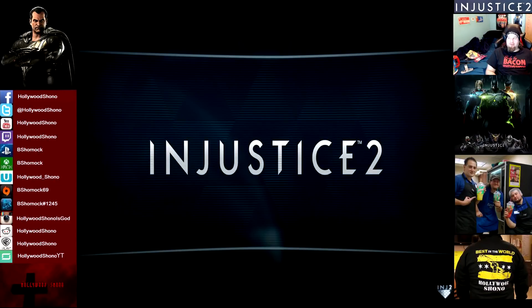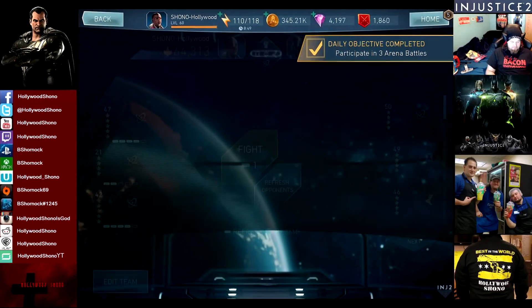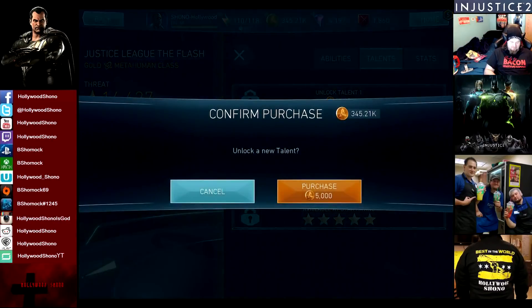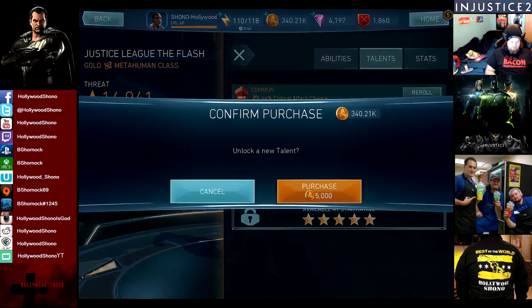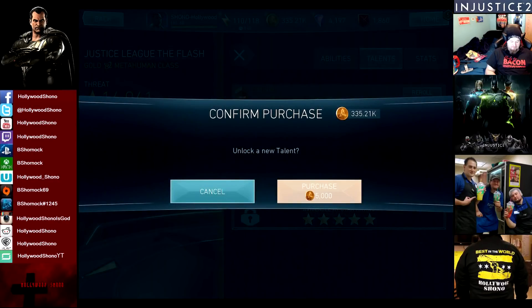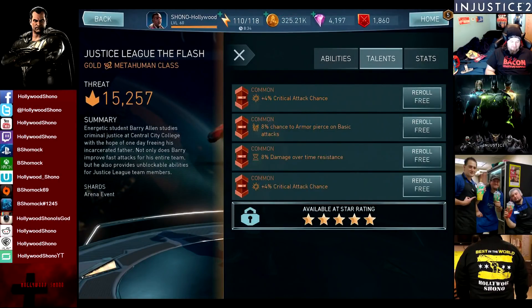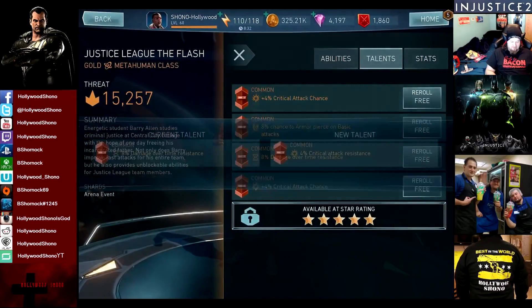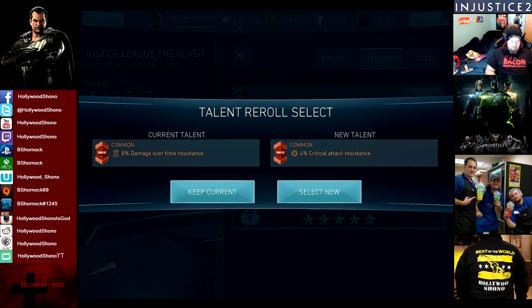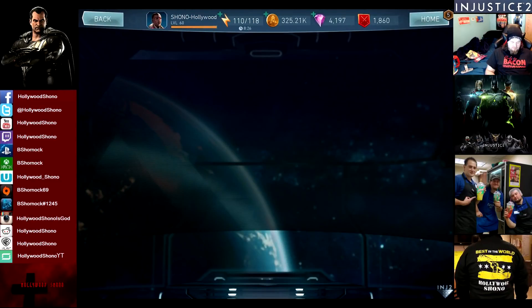It's easy to level somebody up to like level 40 — obviously running them in the campaign helps out quite a bit. Let's get these Talons. We got 4% crit chance, which is good. We got Armor Pierce on basic attacks, which is really good if you're not running the Justice League. Damage over time resistance is garbage, and we get crit chance. Let's reroll the damage over time — I think I'd rather have crit resistance, even though damage over time is crap too.